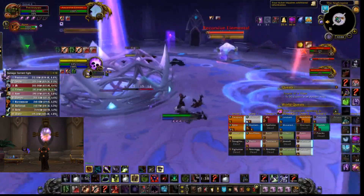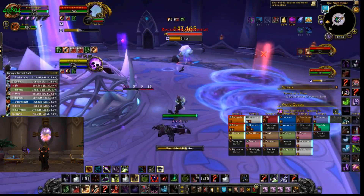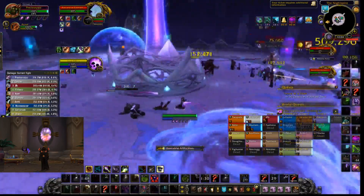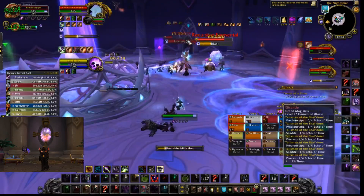So you can see every single time an add is up on this fight, I'm dotting it, I'm getting my Haunt buff on it, I'm getting my UAs on it first, and then I'm dumping into it, and the add will die and give me my reset.